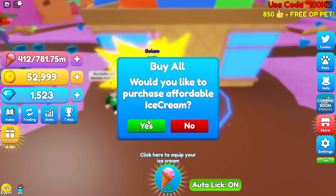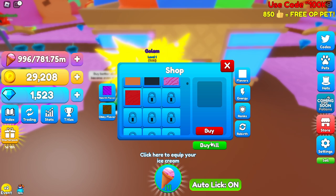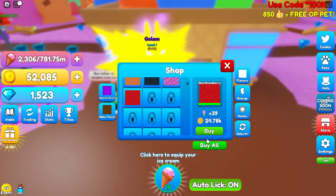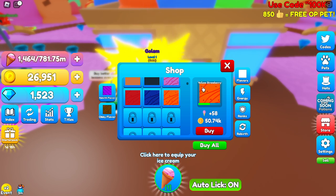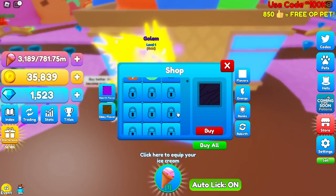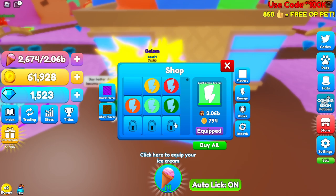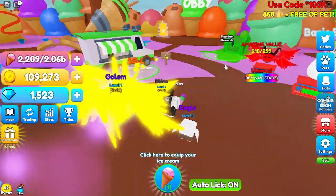Let's just buy all flavors again. I have that for four more minutes, which is pretty good. How much is this? 24k — I can buy that. 35k — I can buy that. 50k — I bet I can. Let's just get one more energy. We need 1.5 million.